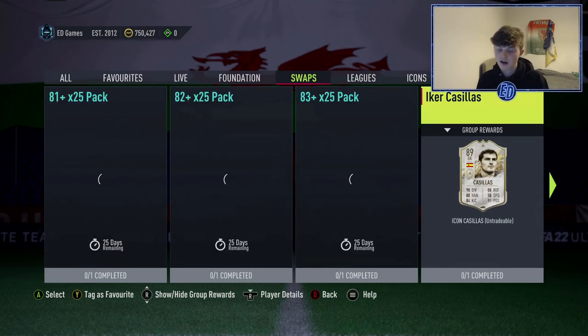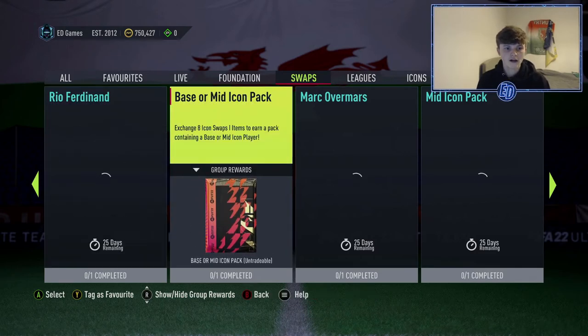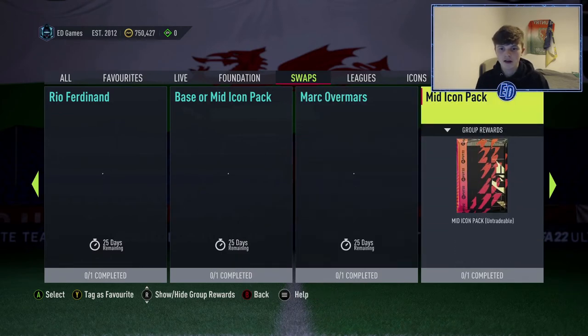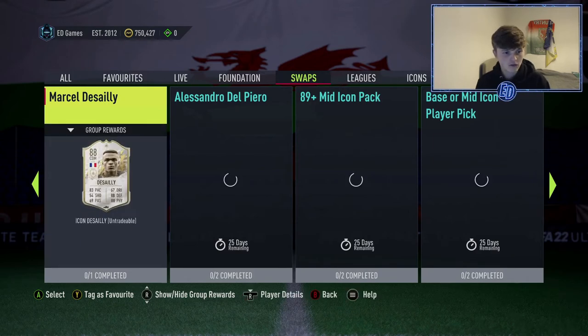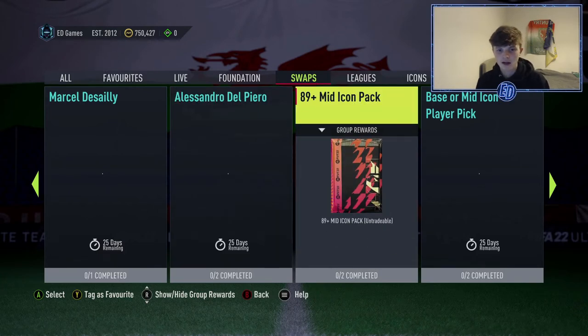The first actual icon player is Ikka Kasias for six tokens — a mid version. Then Rio Ferdinand mid icon is seven tokens. A base or mid icon pack — literally any base or mid player — costs eight swap tokens. Marc Overmars prime is nine swap tokens. A mid icon pack is 10 swap tokens. Mark Desailly is 11 swap tokens, a mid version that looks very nice.